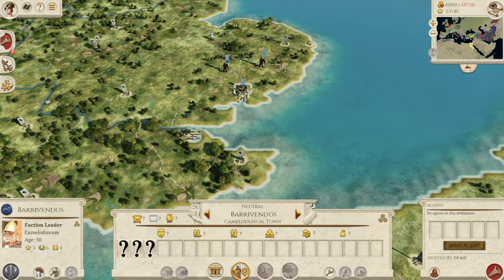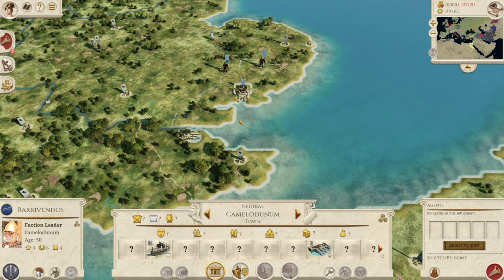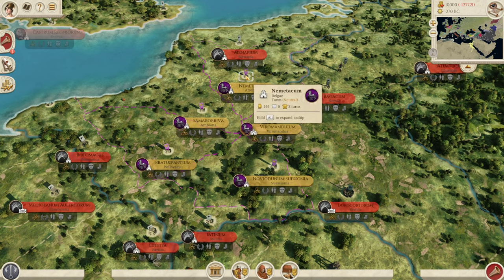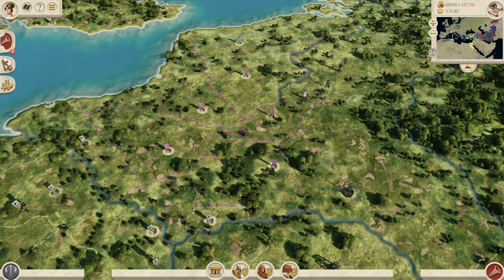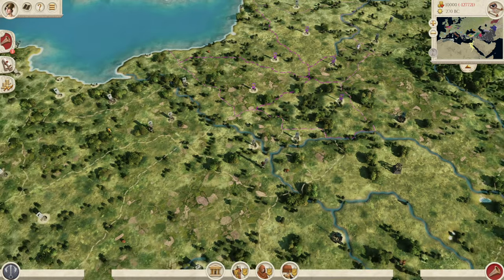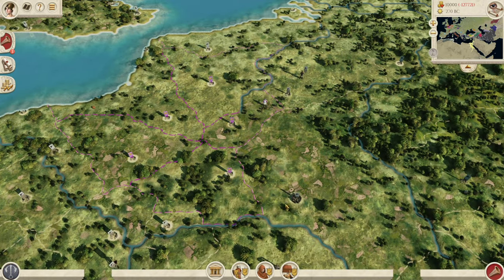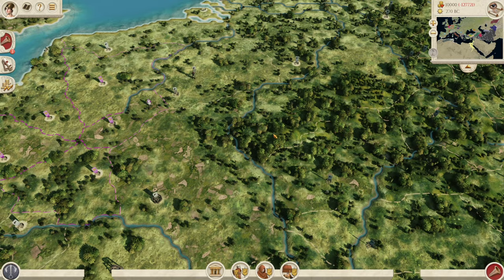So the Britons, they've been changed from the Iceni to the Trinovantes. That's absolutely brilliant. We also have the Belgae over here — a very strong Celtic faction. Starting with quite a few regions, so should be a decent power over here. And I believe Julius Caesar called these the strongest and most fearless of the Celts that he faced.